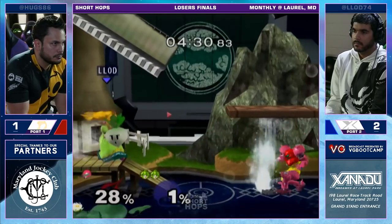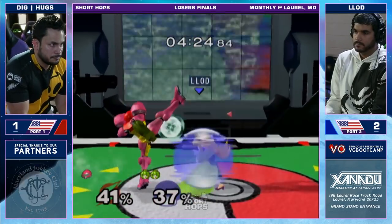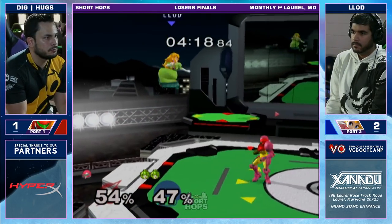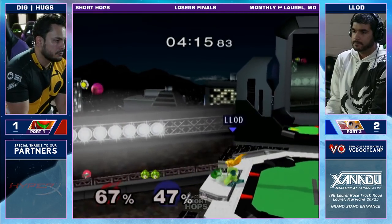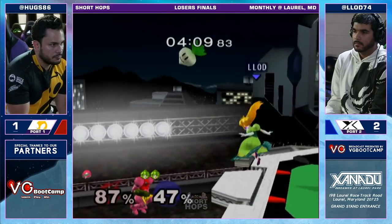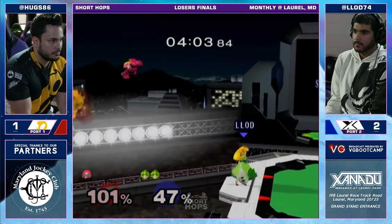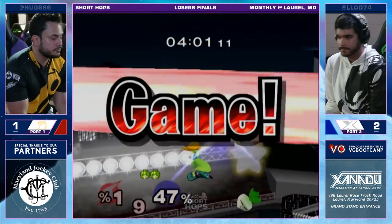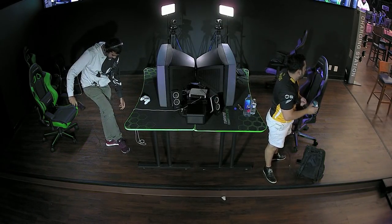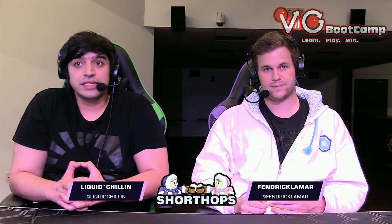Now Huggs potentially on his last stock of the tournament, down 2-1 here. Trades are going to work out nicely for Lott — he'll definitely take them. I love those aerial almost stutter steps that Lott does, where he's falling and then does the float and then immediately goes back down again to just mix up the timing by half a second. And it's led to a lot of connections. Now he's got an edge guard — and there it is. A turnip to forward air. Great edge guarding, great gameplay in general from Lott — he knew what he needed to do, and did it. And Dignitas' Huggs is going to end in third place.